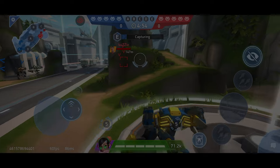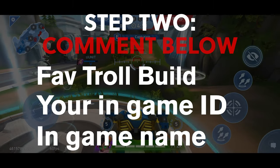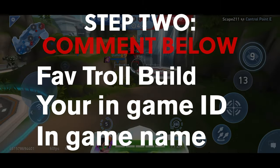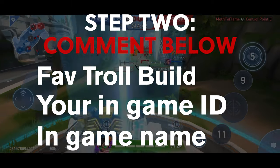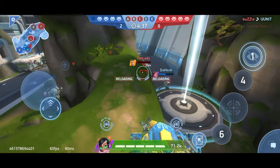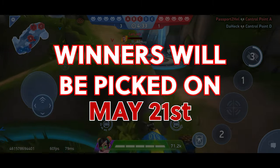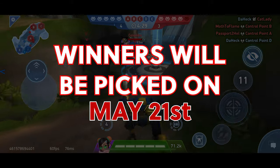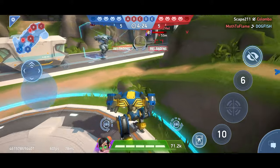Step two is to comment below with your favorite troll build that you play in-game, along with your in-game ID and in-game name. Make sure you get your ID right so the a-coins go to the right person. Winners will be picked this weekend, May 21st on Saturday, so get your entries in before then.